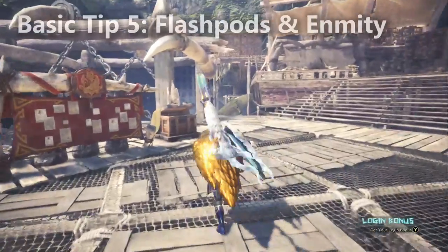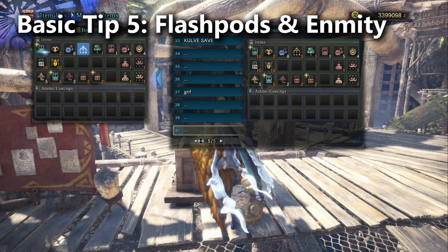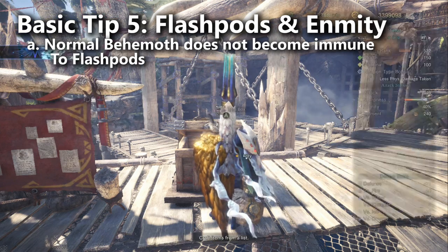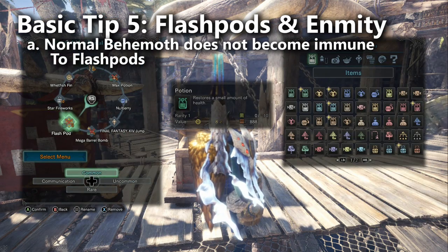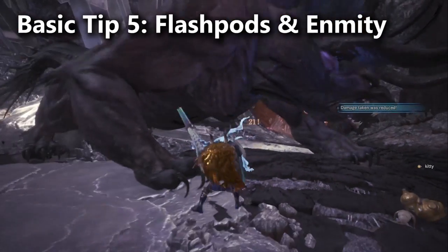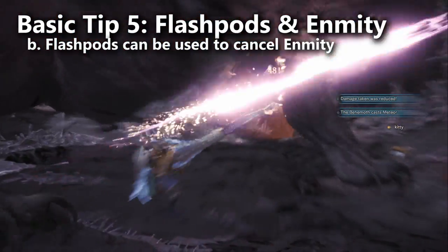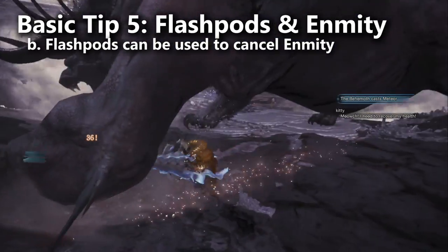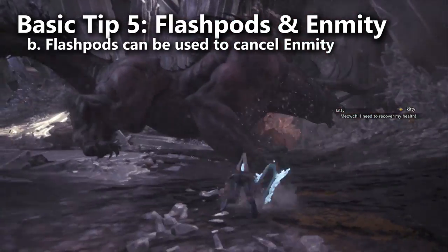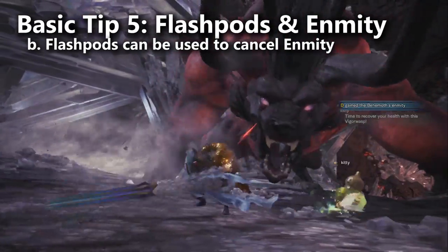Tip number five: flash pods and enmity. Flash pods are king, which is why I made it a requirement to bring three flash pods as well as flash bugs to craft even more. One of the Behemoth's most powerful attacks is to simply put down a whole bunch of tornadoes, and the flash pods allow you to interrupt that attack. Flash pods can also be used to cancel enmity if somebody grabbed the Behemoth's aggro and doesn't want it. That said, it's usually the case that whoever grabbed the enmity was doing it on purpose — so if your teammate has aggroed the Behemoth, don't flash the Behemoth at that point. The fight is easier when the Behemoth has been aggroed because he stops using Charybdis, the tornadoes.